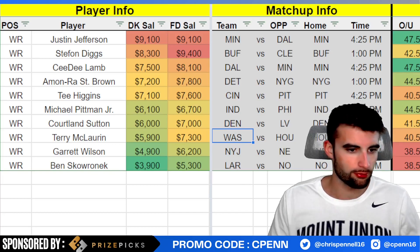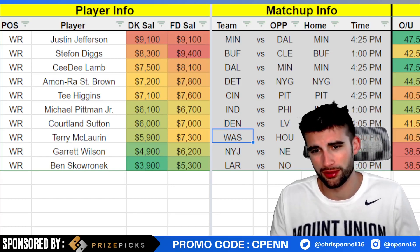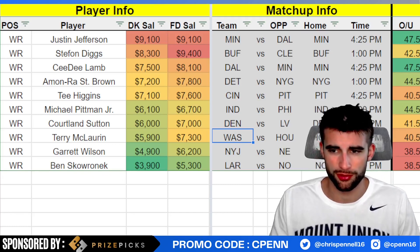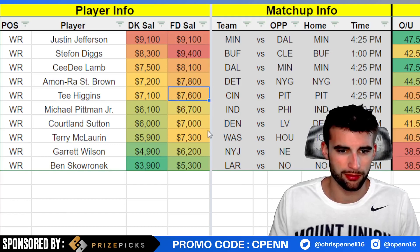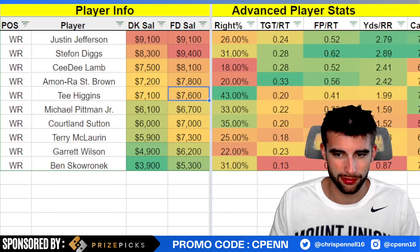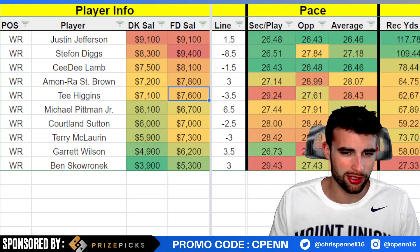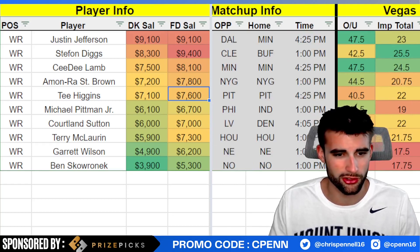Garrett Wilson at $4,900 — last time he played New England he popped off. I liked him then, very similar spot here. Corey Davis is currently questionable and was not spotted at practice on Thursday — it's unlikely he plays again. Either way, Garrett Wilson is definitely the best option on this offense at $4,900 in a spot versus New England. The targets should be there; I don't mind him.